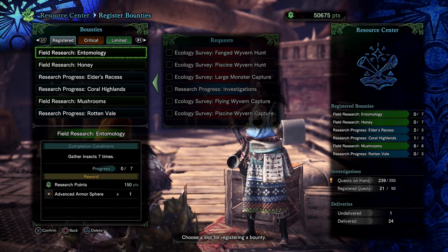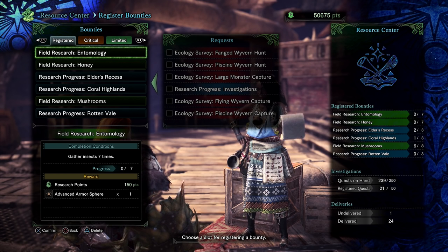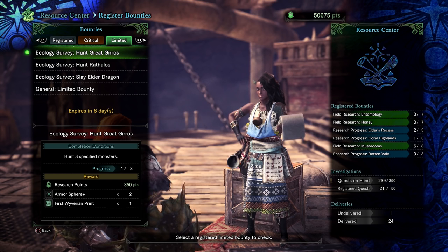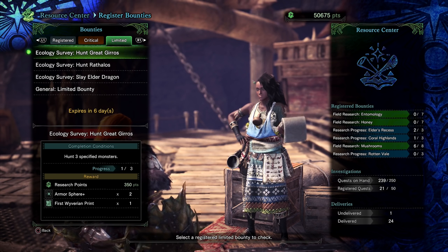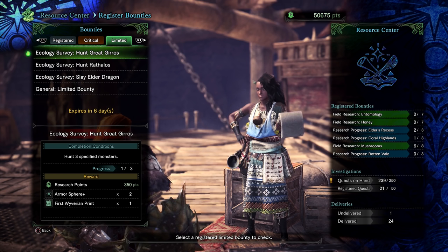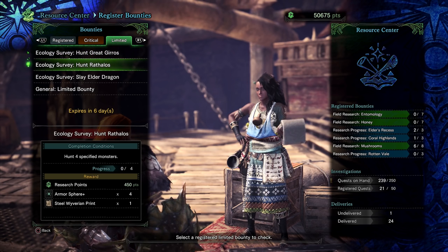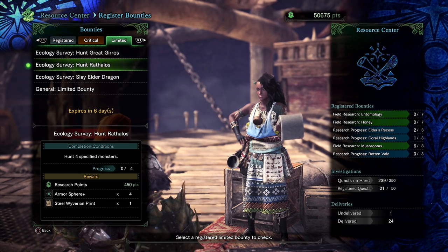I know some of you told me in my investigation video that you didn't register any bounties. Some bounties are limited — that's the very last tab. Those bounties are always active, you don't actually have to accept them. They update every week, I believe on Thursday. Every Thursday there will be a new set of limited bounties. For instance, this week everyone has to hunt three Great Gyroses — I've already hunted one — and hunt four Rathalos. Low rank or high rank doesn't make a difference.